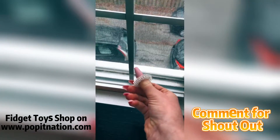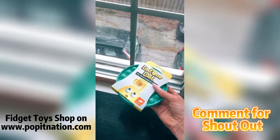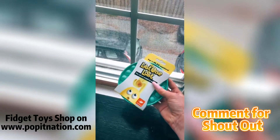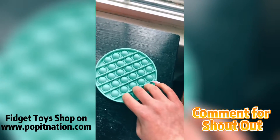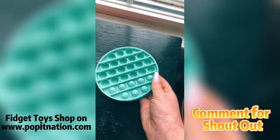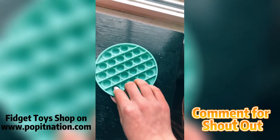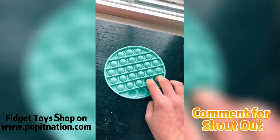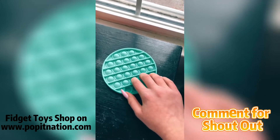Hey guys! If you saw my last video you know I just got a pop it from Barnes and Noble. Here it is — it's a greenish blue. This is $7.99 and comes in green, purple, and yellow. Let's open it and test it. Oh my gosh, that's so good! I think this is the good side — let's flip it over. Oh my gosh, this is even better! It doesn't seem to have a bad side. I love the color and it has a really nice pop. I would definitely recommend this. Bye!